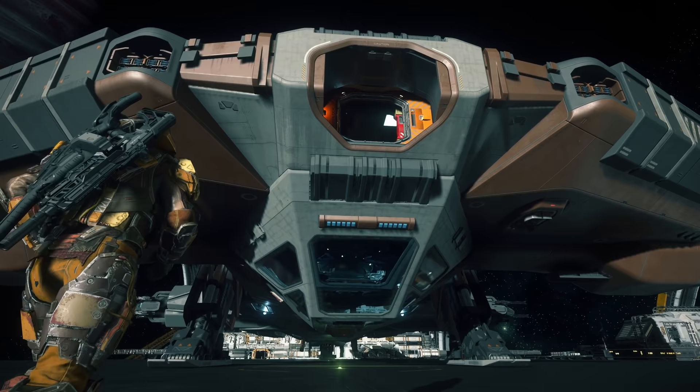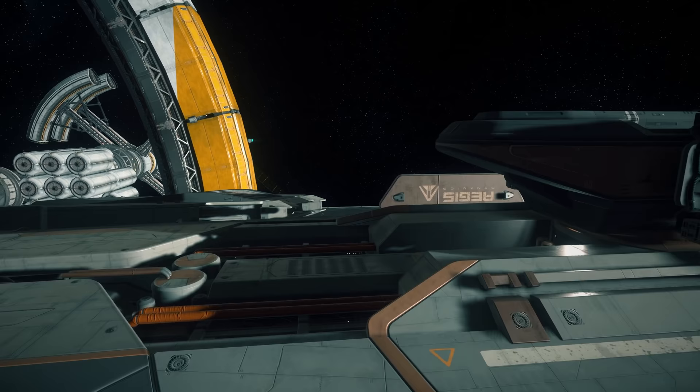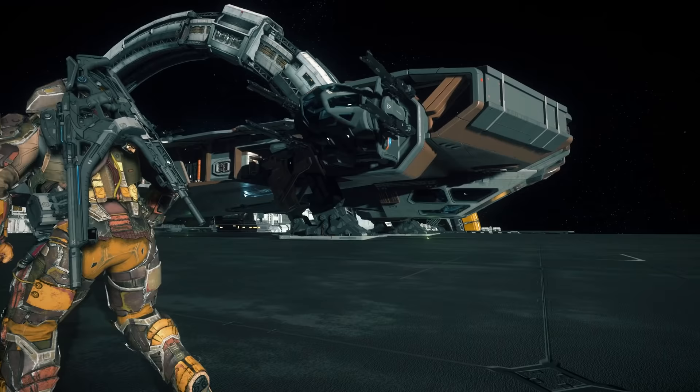On the nose, we have our one and only docking collar. Beneath this, we can see into the bridge. Let's walk around the starboard side. Here we have our first turret — there are 6 of these total, including this one on top.